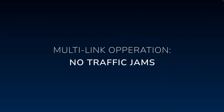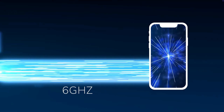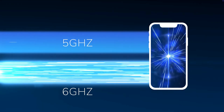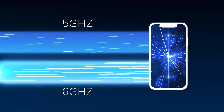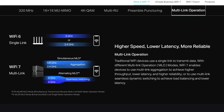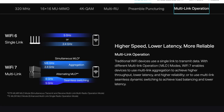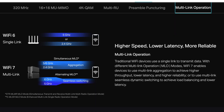But the best part is the MLO feature. That means it can use all available WiFi bands — 2.4, 5, or 6GHz — at the same time instead of a single-band connection. So if one band gets congested, it can switch dynamically without dropping your connection. That is super important for things like streaming or cloud gaming, where stability matters even more than raw speed.